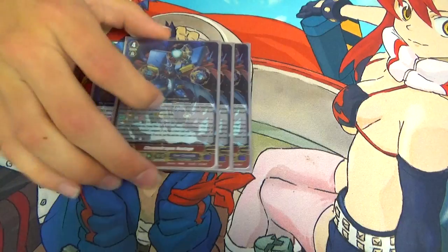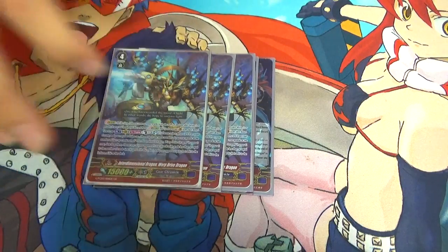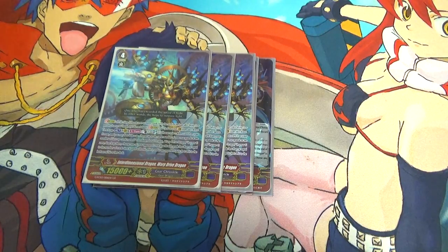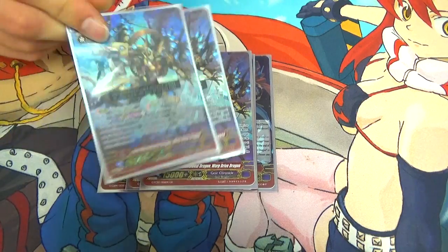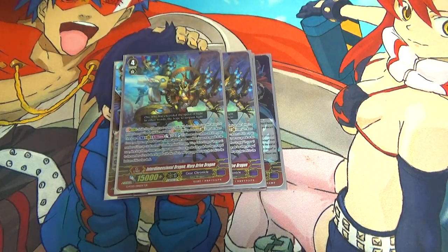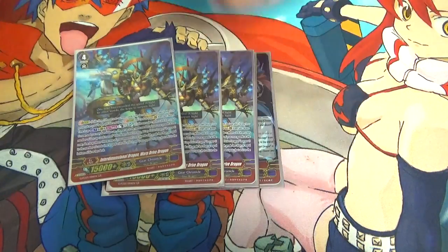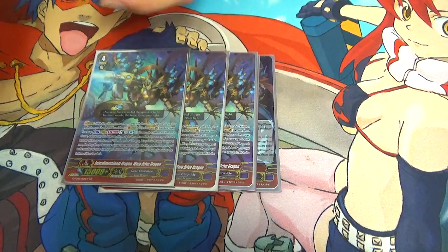Then I run three Next Stage — everyone knows what it does, it's meta. Three Interdimensional Dragon, Warp Drive Dragon. This unit's skill is once per turn, Act: Counter Blast one, Soul Blast one, flip a G unit face-up, then for every copy of this face-up unit in the G Zone, pick one of your rearguards and time leap it. Then after you time leap, pick one of your opponent's rearguards with grade less than or equal to the number of units time-leaped and send it back to the bottom of the deck. I also use it just to set up my field for the Elite Four combo.